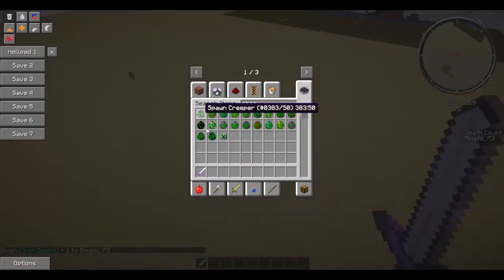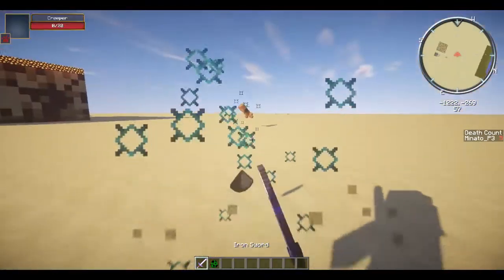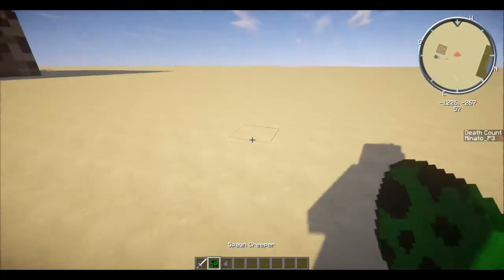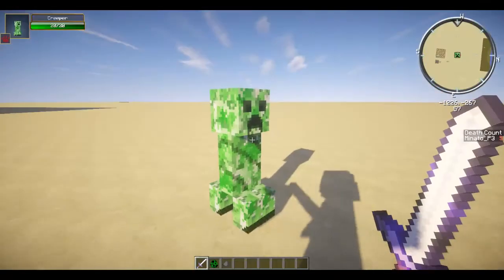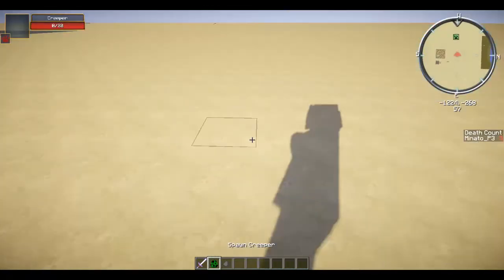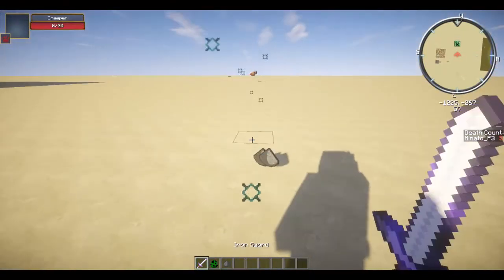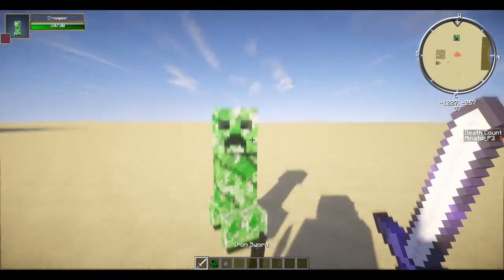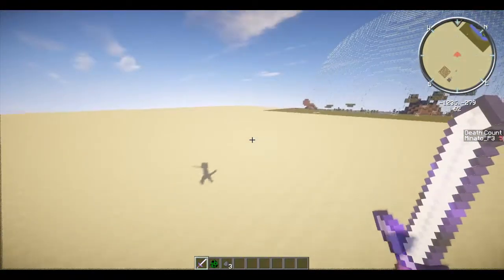I'll spawn in the creeper to show you that this does work. Kill in one hit — knockback and sharpness. As you can see, I can knock it... that one is a creeper. I can easily kill it, pushing really far.